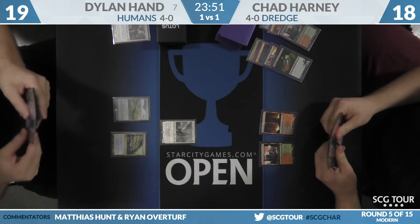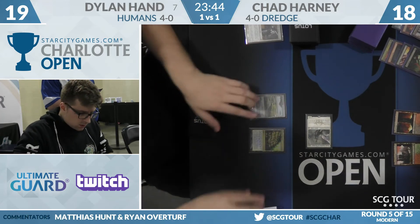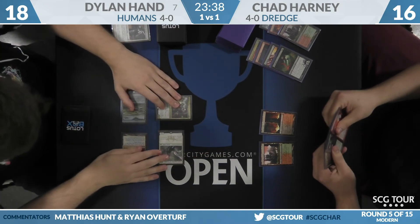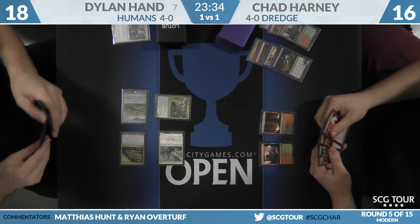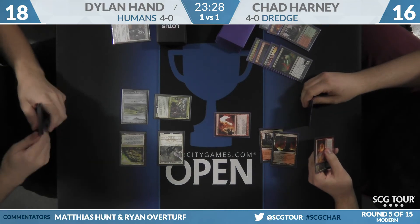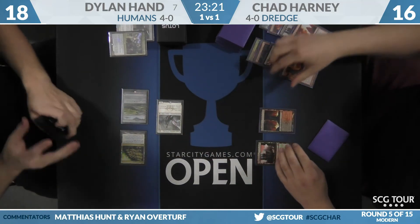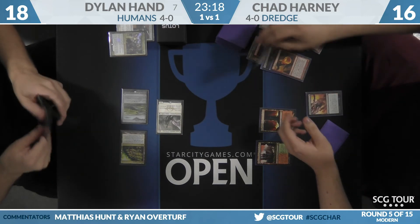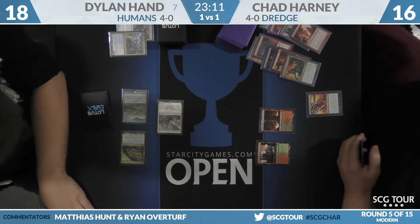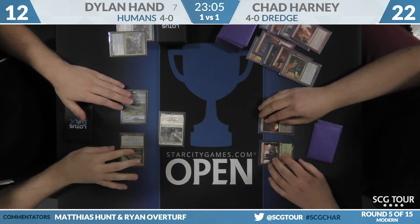Waiting on Dark Blast lets him save the Lightning Axe in case Dylan produces an Anafenza on this turn. Gatak Teague from Dylan — will this earn the Lightning Axe? Looks like he will Axe it, discarding the Conflagrate. Then the Dark Blast can finish off Thalia. The plan was to Lightning Axe anything with good dredge value. Dredge finds two Creeping Chills and a Prized Amalgam — this Creeping Chill card is a nice one.